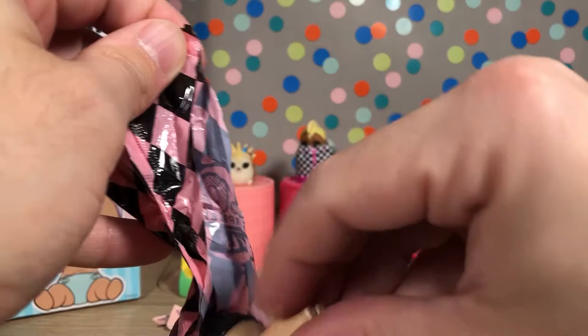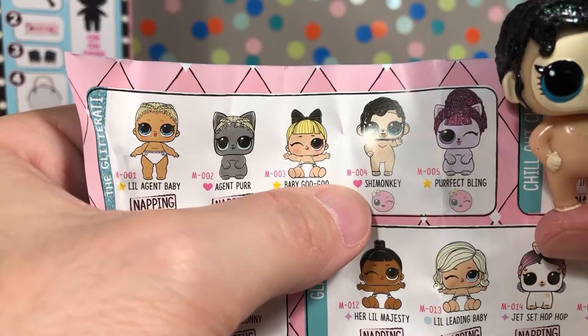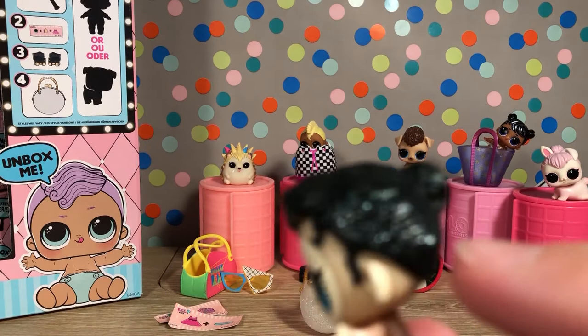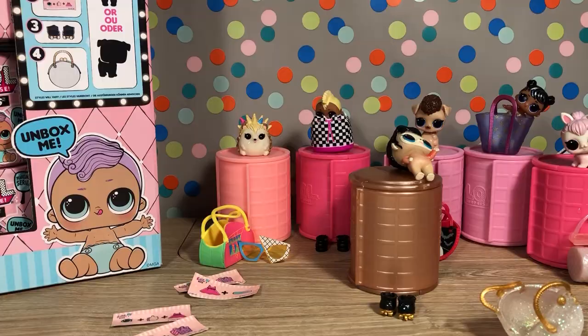Ta-da! So this is the monkey — I really like this one. I did not know this one was rare. So this is Shy Monkey, and it is an ultra rare! So cool. It has sparkly, literally sparkly black hair with a bun, and it's got a little tongue out. That's so cool. Very cool — that was number six.